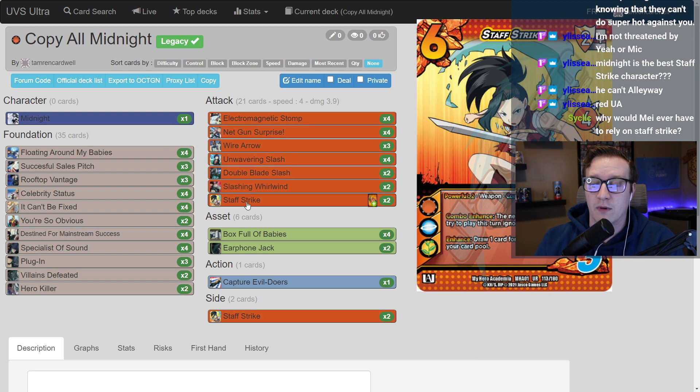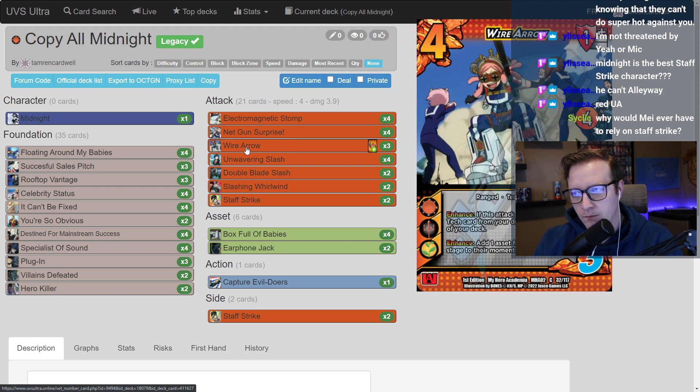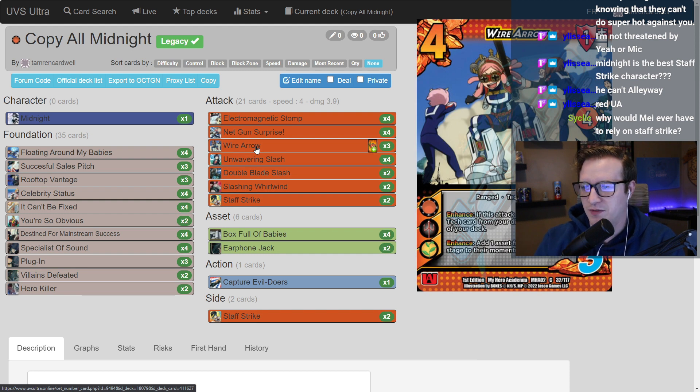If our stuff doesn't count later in the progressive, it gives us more chances to use Midnight's enhance to commit a foundation later in the chain. It feels really good committing early but bad committing late because you're running out of resources. If we can find room for Wire Arrow in Quick Create, we do get to just auto-pass Staff Strikes. Wire Arrow beforehand — Wire Arrow says we can use Quick Create and shove it into our momentum, and then Staff Strike now has an extra plus-two plus-two damage because of Powerful.